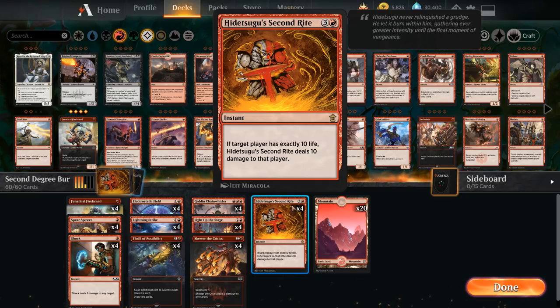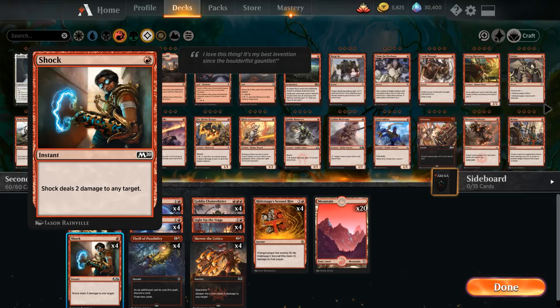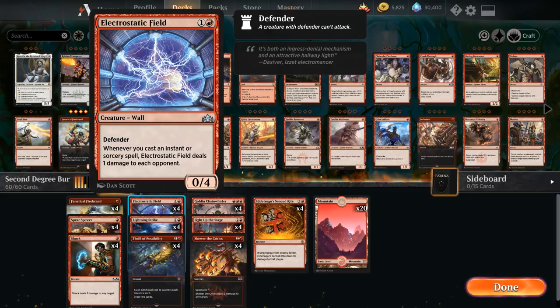The deck usually plays out a little bit more controllingly, but of course we're very capable of just winning on Turn 4 if we draw some cheap burn spells and then close out the game with a Second Ride. We also have the full playset of Shock, another way to interact early or just use it as a burn spell. It's a great enabler for Spectacle as well.